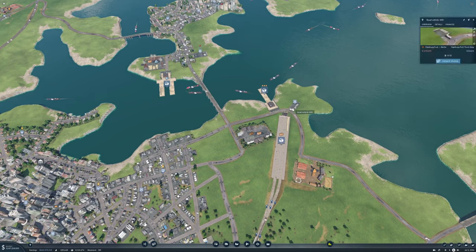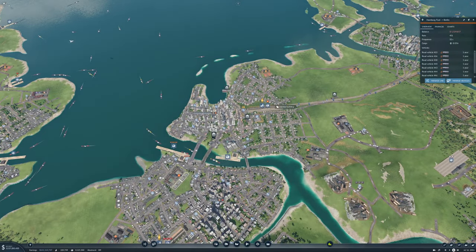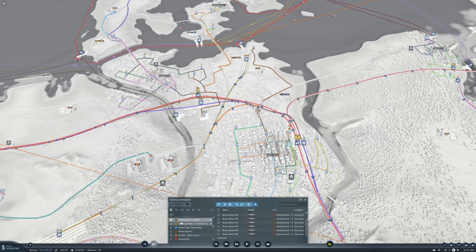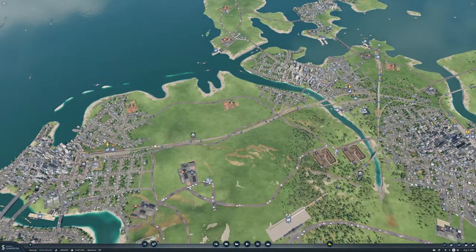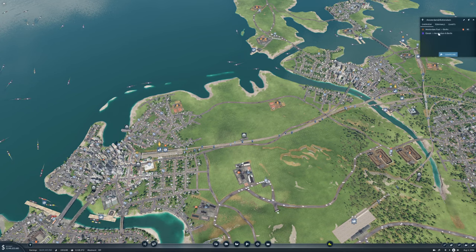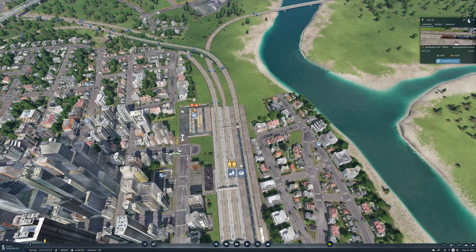Then we have a truck line here which is going to be taking fuel down to Berlin, and then our train can pick it up and take it over and do whatever needs to be done. We need to almost double the vehicles - added six more. All of this is being done to make our train here profitable. That's basically it - we're working on getting our lines to be profitable.